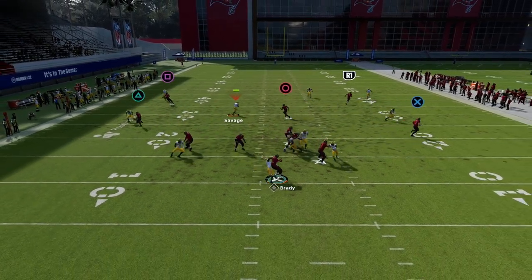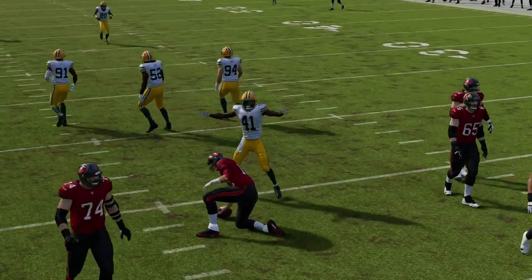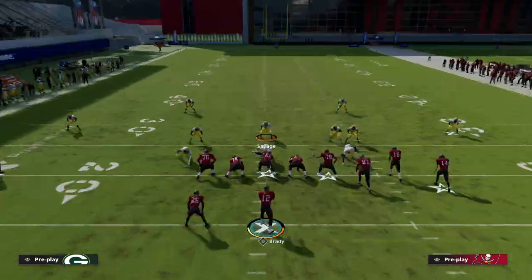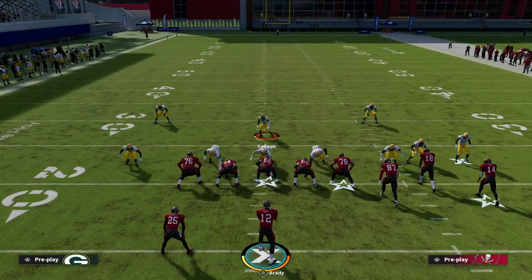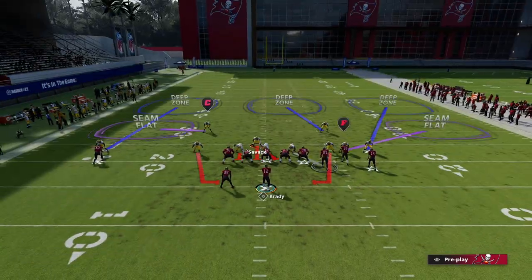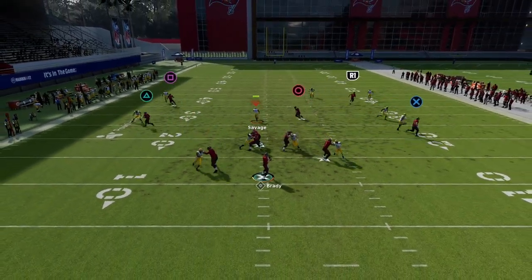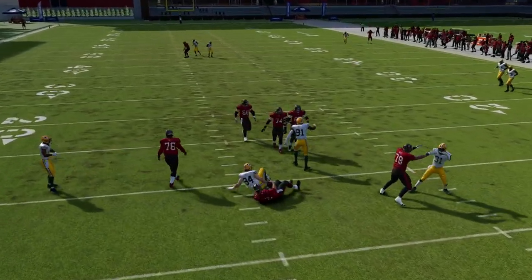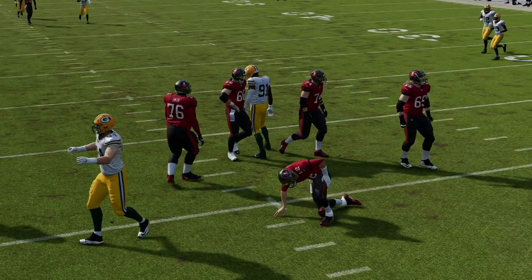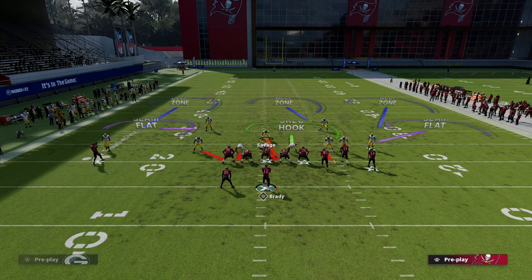If you want to guarantee your pressure, crash your line and QB contain and you'll get the five-man look we've all been accustomed to using. What's interesting is the tight end route can be a little open, especially a tight end wheel. So what we can do is man the tight end up with this defender, and notice how good these pass-offs are and how quickly the defense sheds to come in at the quarterback.